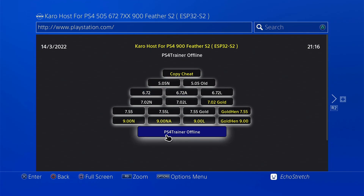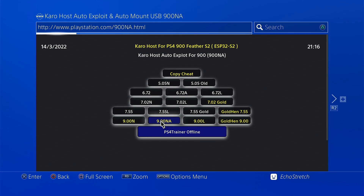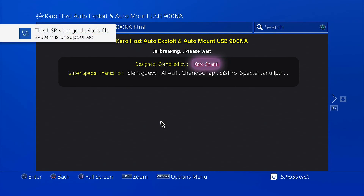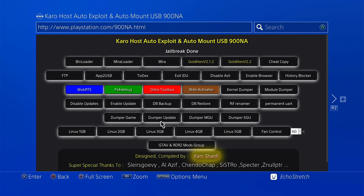Let's go ahead and launch 9.00 and .505 — go ahead and select it. Give it a few moments here; it should automatically do everything for us. No need to insert the USB as it does that for us. This board has pretty much everything that you're going to need. We should see the unsupported file system, and then any moment the jailbreak should be complete. There we go — jailbreak is done.